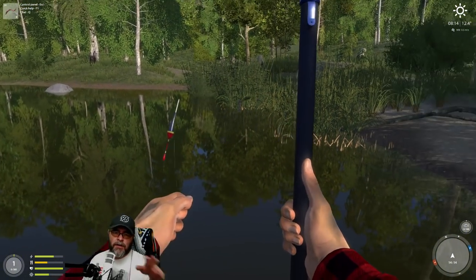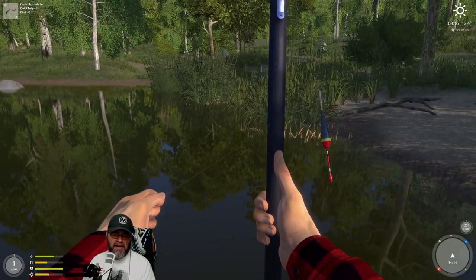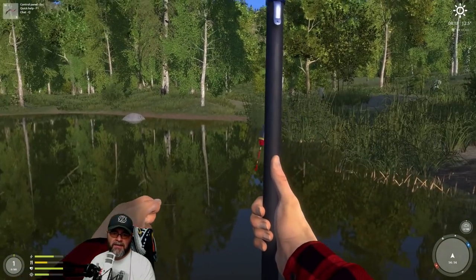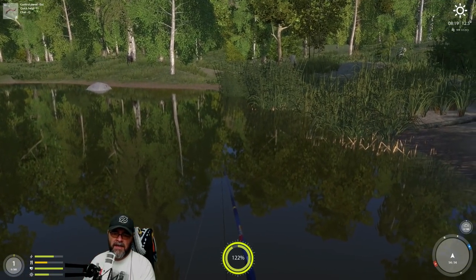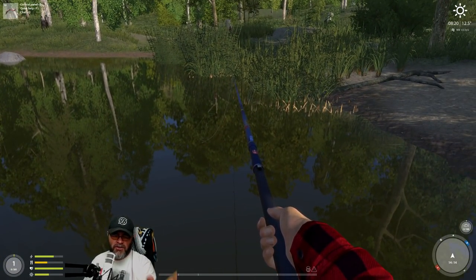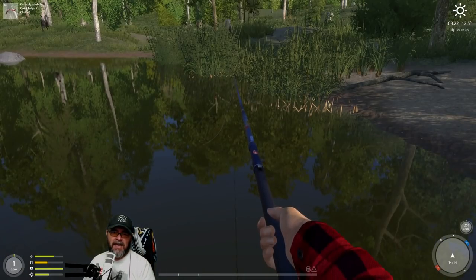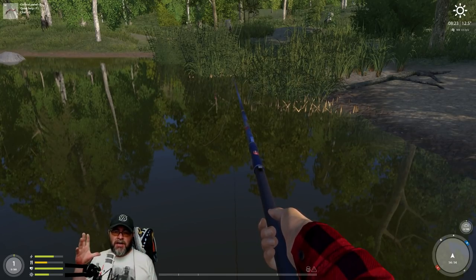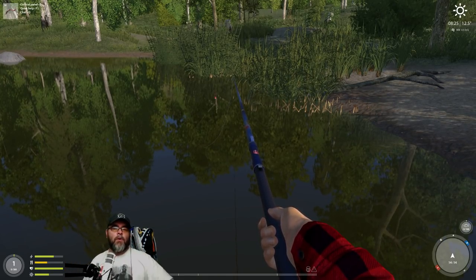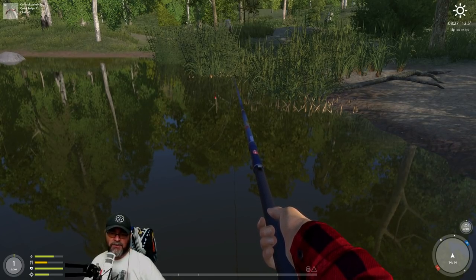Always look for nice fishy looking spots. I imagine there's fish probably all around here, but I'm naturally inclined to look at these reeds. You can hit the Z key to zoom in a little bit. We're just going to flick it out relatively near these weeds here. You can see my float is nice — if you're having trouble seeing it, you can just zoom in a little bit, which makes it easier. Later on, you can get special floats that glow in the dark and stuff like that.